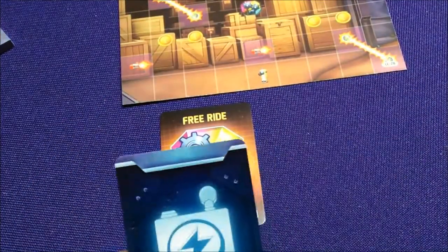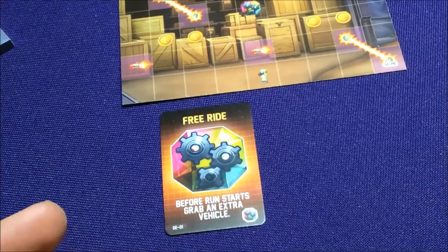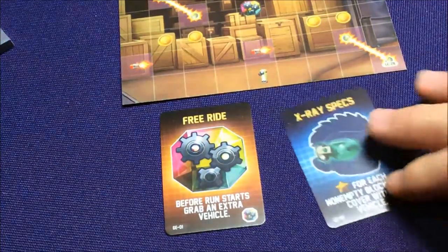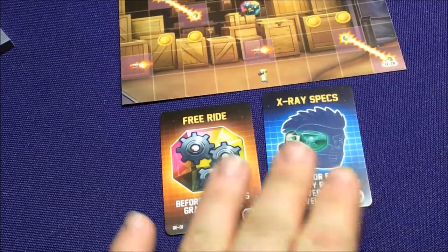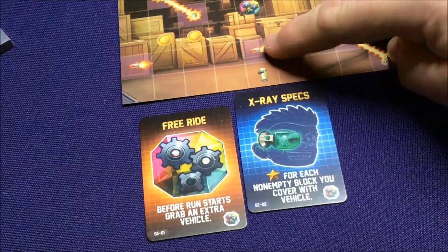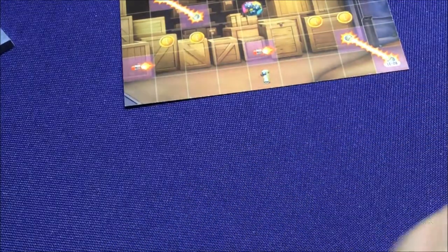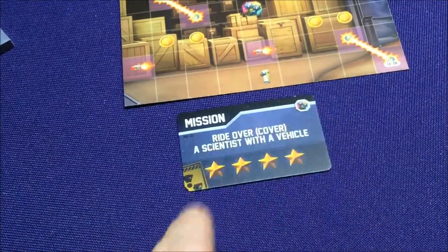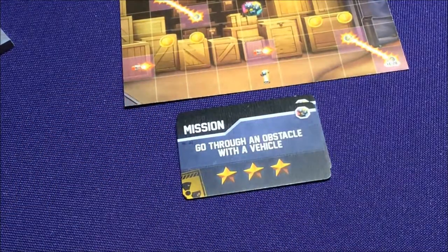Before we show off the vehicles, we got two more gadgets that came with it. We have Free Ride — before your run starts, grab an extra vehicle, so you can have more than one. At the beginning of a round you can collect a couple of them. X-ray Specs — for each non-empty block you cover with a vehicle, you gain a star. So if you cover a zapper or a coin, as long as it's on a non-empty spot. Vehicles don't run through anything normally. You also get two exclusive missions with the expansion icon: ride over a scientist, and go through an obstacle with the vehicle.